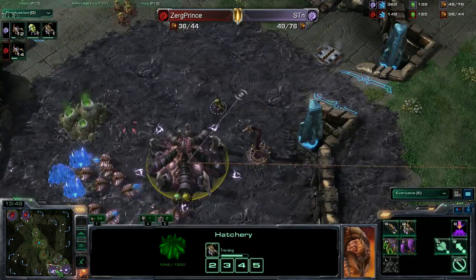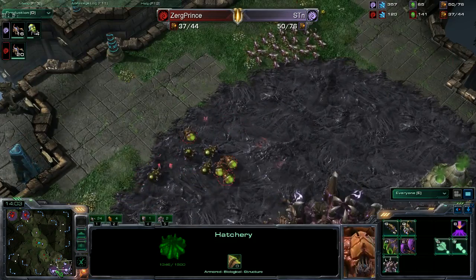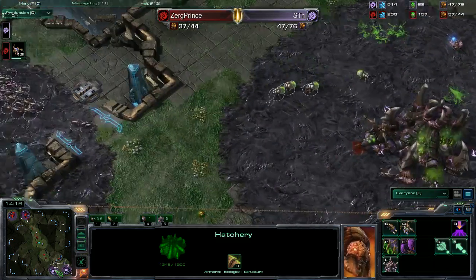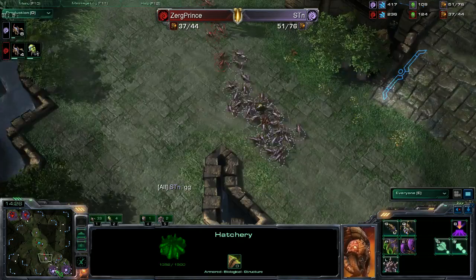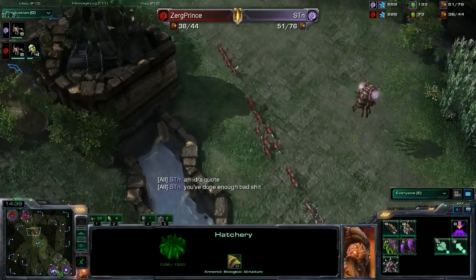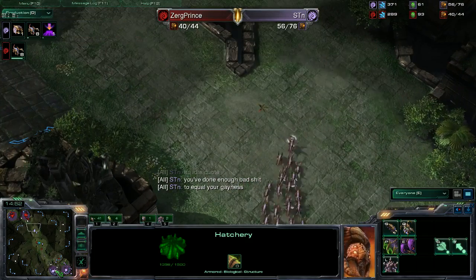Banelings coming in right now for Zerg Prince — STN has got to be careful with his drones and Zerglings. His micro needs to be great — good is not enough, it has to be great. He has to get his drones out of there. Some Zergling micro from STN — pretty good, gets rid of the banelings for about four Zerglings. STN with the manner GG timing — he knows he has the drone lead at 24 to 19 and is putting on pressure.